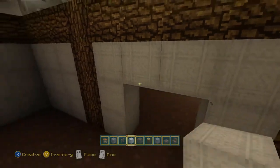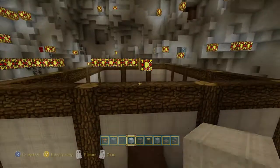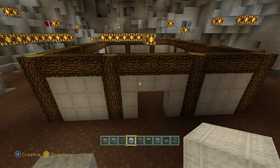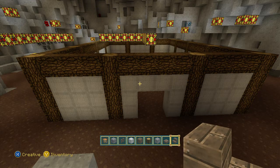We'll need to connect this here, and there's our double door. There's the first beginning. What I will need to do now — I want to say this is stairs. I really do. I want to say it's stairs on this panel here. I'll have to find out.